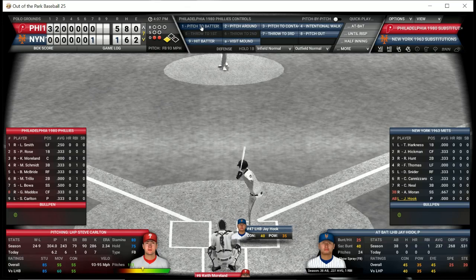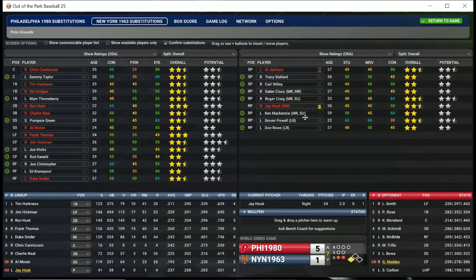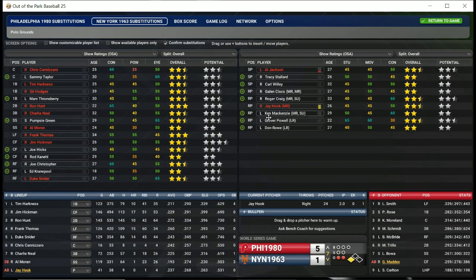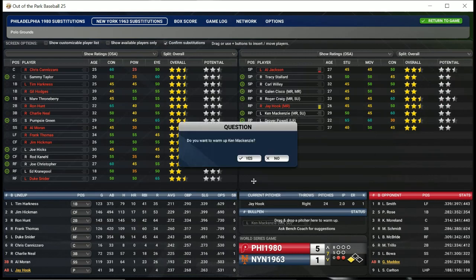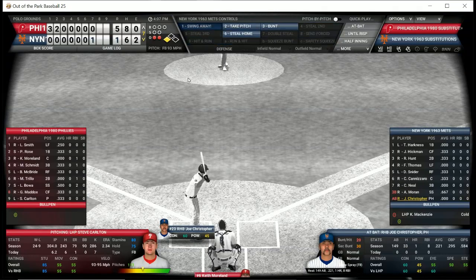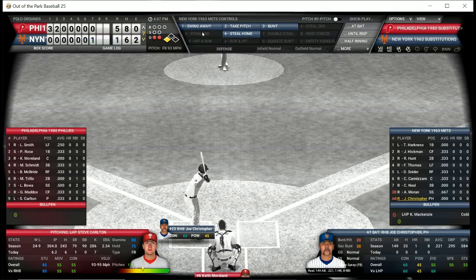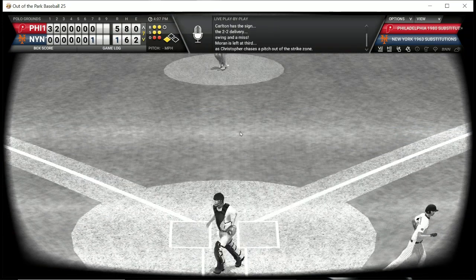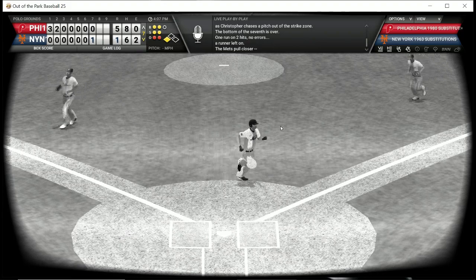You can see Lefty is probably winding down. I'm going to get somebody up in the bullpen — we'll get McKenzie warming up because the Mets need a run right here. We're going to pinch hit for Jay Hook with Joe Christopher. He strikes out, so that was a waste. McKenzie is ready though, and he's inserted in the ninth spot in the lineup.